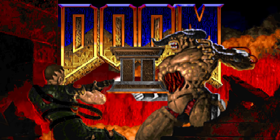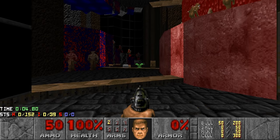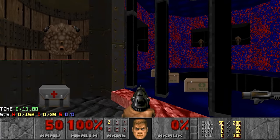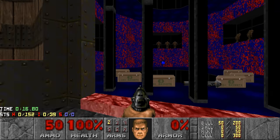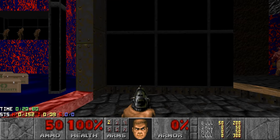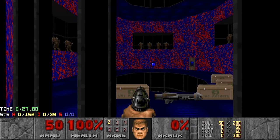Greetings everyone, and welcome to my 1% plate of Whiskey and Ultraviolence. This map was submitted by Anonymous. Here we have another submission - this is called Whiskey, and believe it or not, this was made by Ribbix. The description he gave with this map is: 'Don't drink and map.' So presumably he was drunk when he made this. And well, I can kinda tell - it's a pretty surreal experience, like the weirdest usage of Doom II stock textures you're gonna see in a long time.